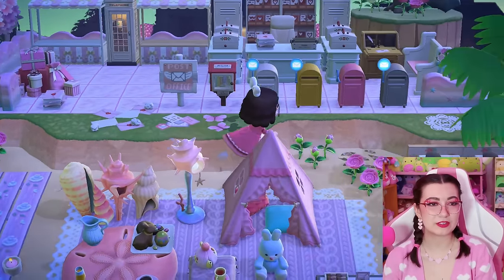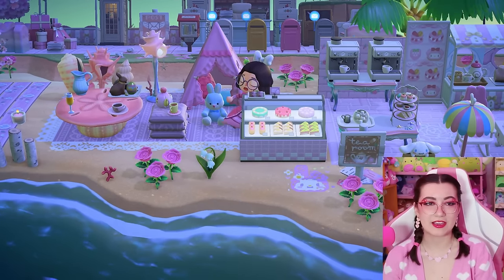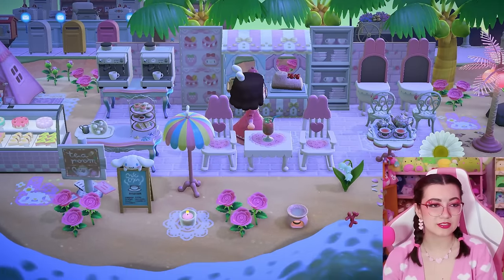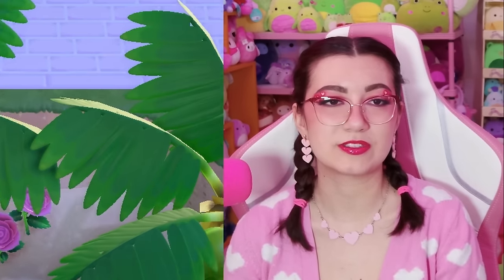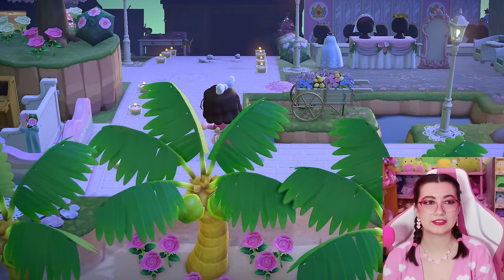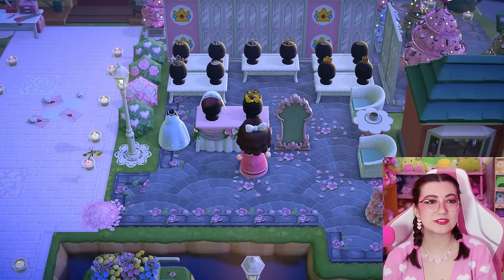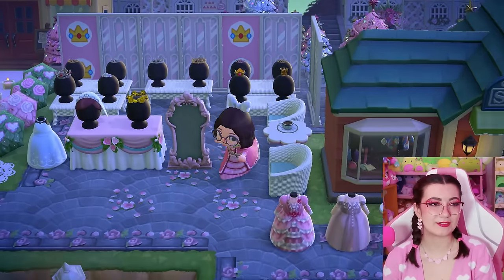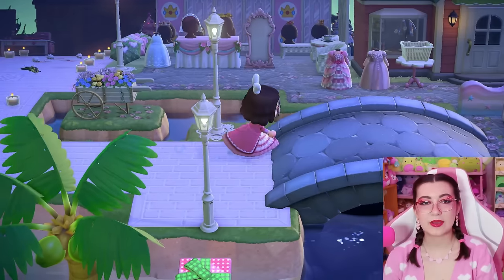I need to say the custom designs on this island are elite — absolutely elite. Just a warning, I am going to say 'cute' like five million times in this video and I'm not sorry about it. I see Ables back here, so let's check out Ables. They have so many cute little crowns — I've never seen anyone do this, it's so precious. We've got crowns and of course veils, and little dresses outside of the shop.